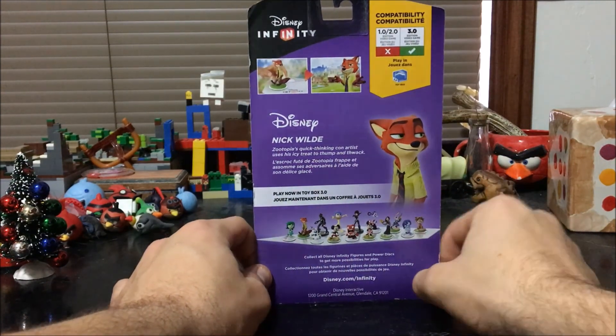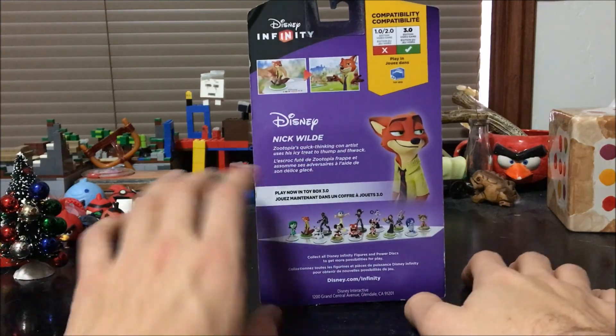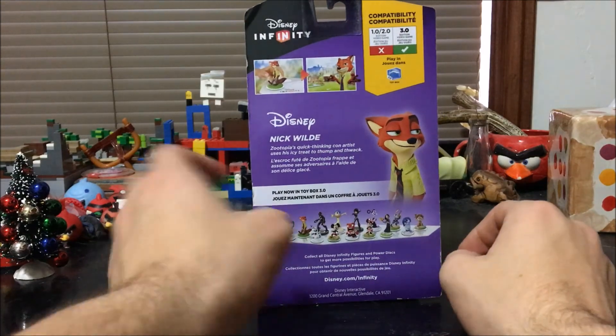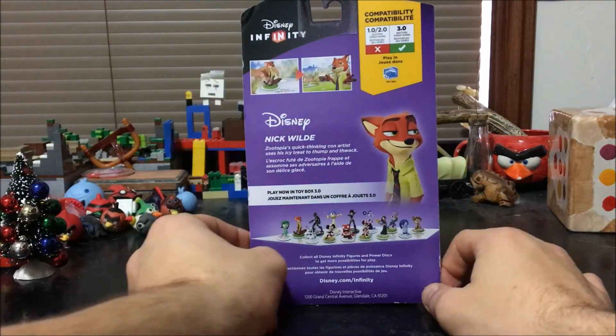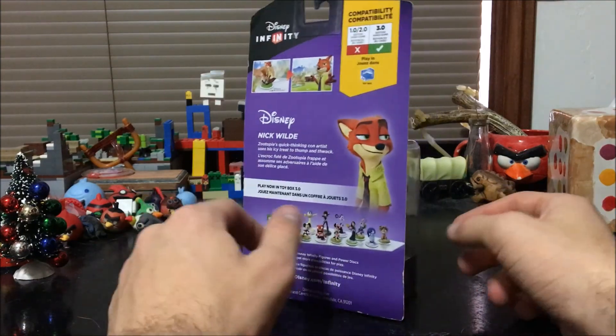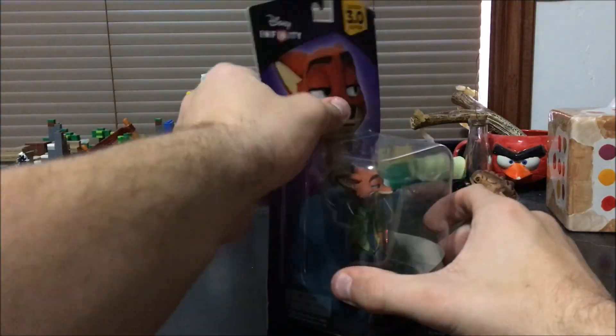That description is so funny because when this guy was released, they showed videos where Nick Wilde literally pulls out a giant elephant-sized popsicle and uses it to smack people around with. It's so funny — I love this guy. All right, let's get him unboxed.